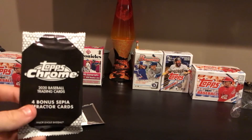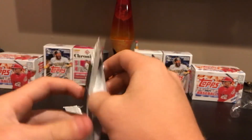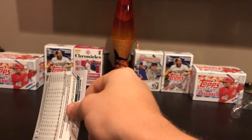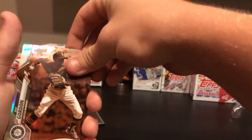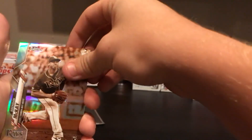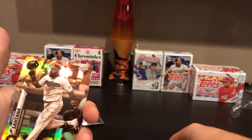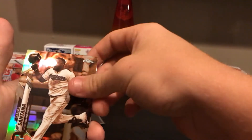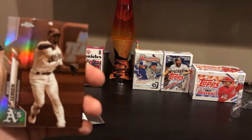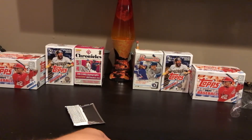With the four bonus pack sepia refractors from Topps Chrome, we got Marcus Stroman. A Brendan McKay sepia refractor. A Carlos Santana sepia refractor. And the final card — Marcus Stroman sepia refractor.